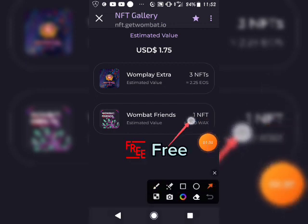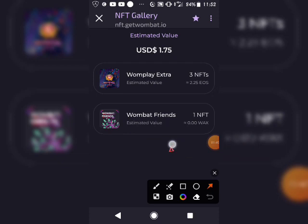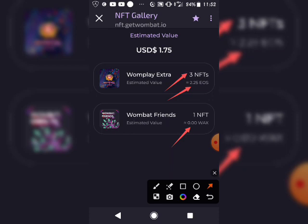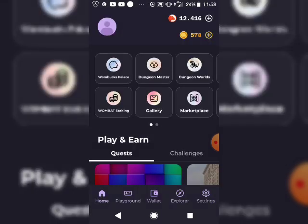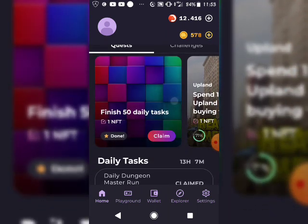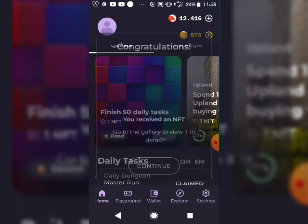This is the NFT I currently have in my account — one from Wombat which has zero value right now, and I have three NFTs total equivalent to about 2.2. The total is around 1.75, previously it was 0.7. When I first got this NFT it was as low as 0.6 euros, so it increased over 110 percent. I'm claiming another NFT right now and it will be sent directly to my gallery.